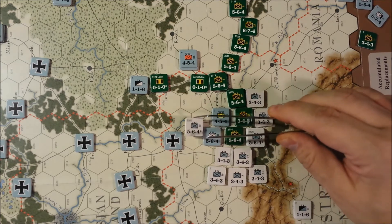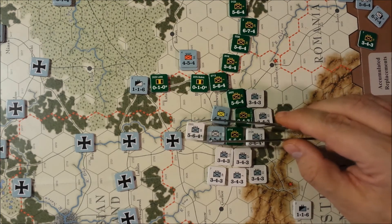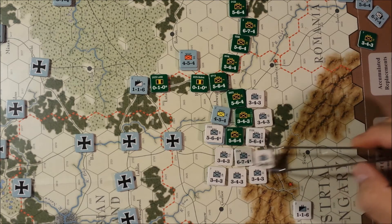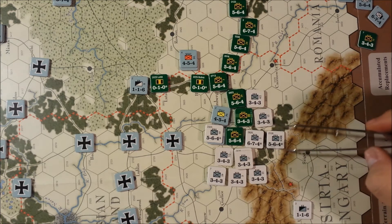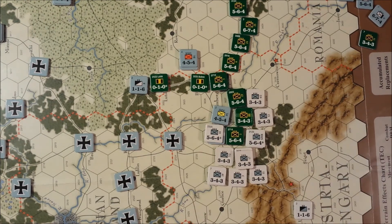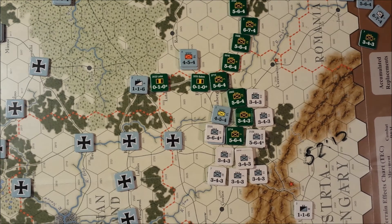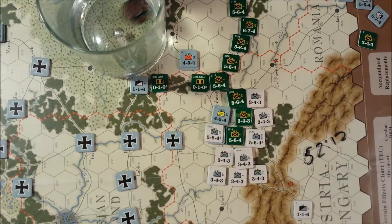So what we have here is a massive concentric assault on this hex. We have 12 factors in defense, but on attack we have 4, 9, 14, 18, plus 3 here for 21, then 24, plus 12 is 36, plus 10 is 46, plus 6 is 52. We have 52 to 12 — that is a 4-to-1, plus 2 for concentric assault. Those are really poor odds for an assault of this type, but obviously we're going to roll it. 4-to-1 up 2.